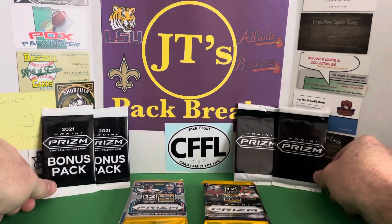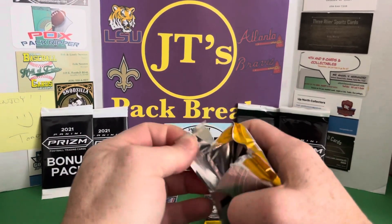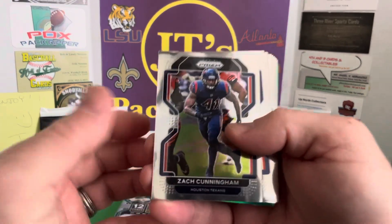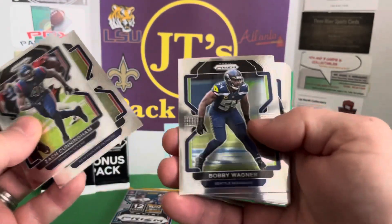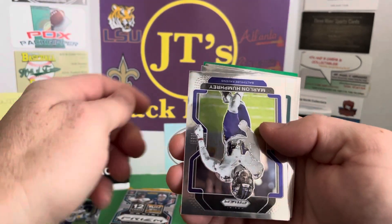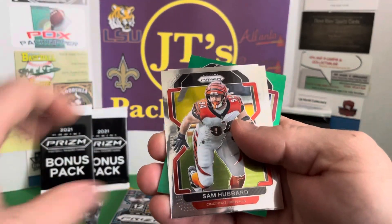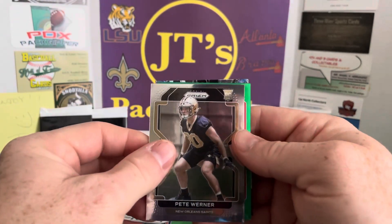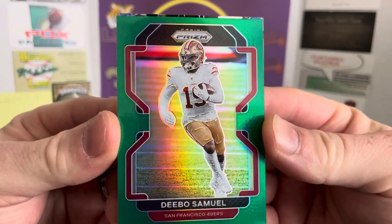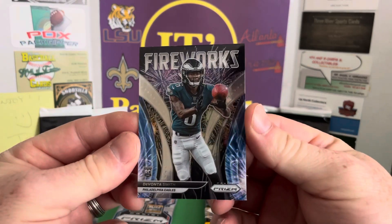Let's start with the 2021 Prism — 15 cards a pack. You can still get these on eBay for a decent price. We have a green in this. There's Zach Cunningham, Nelson Aguilar, Bobby Wagner, Darnell Savage, Courtland Sutton. Hey, Justin Jefferson for my PC! Marlon Humphrey, Miles Sanders, Sam Hubbard, Pete Werner for the PC here. Debo Green — nice! And then we got a DeVanta Smith Fireworks rookie card. Cool.